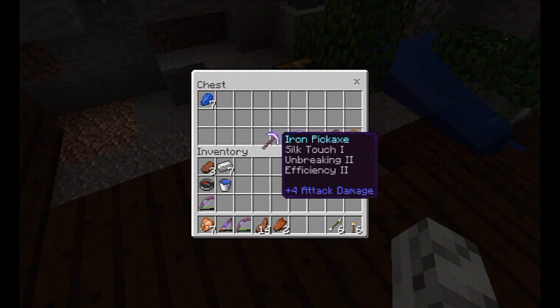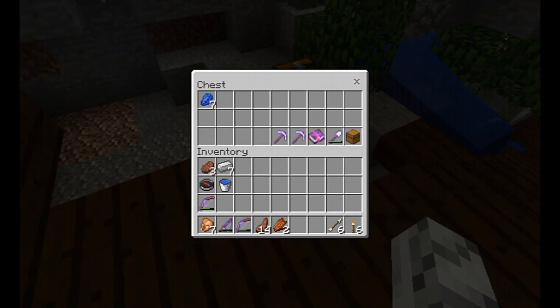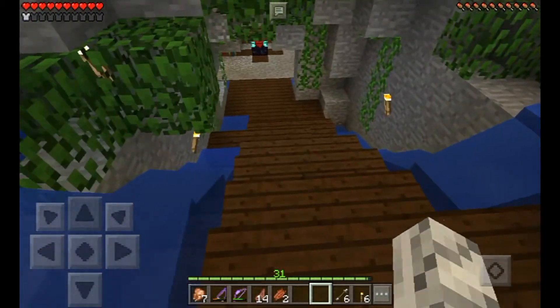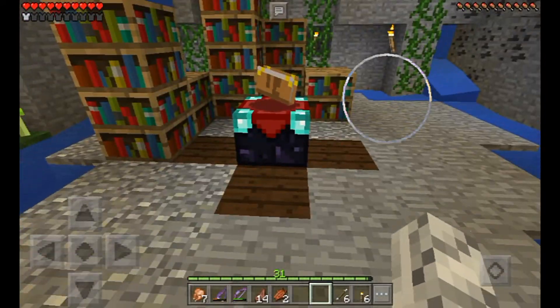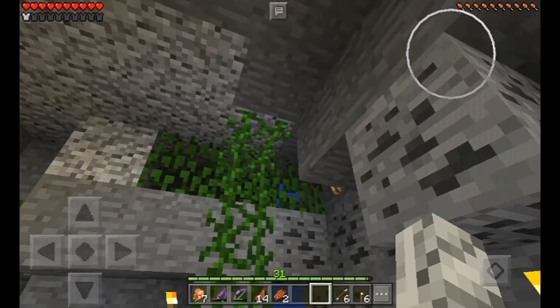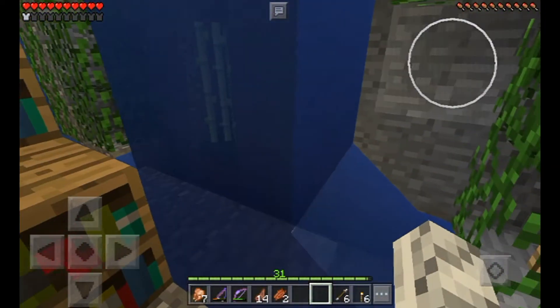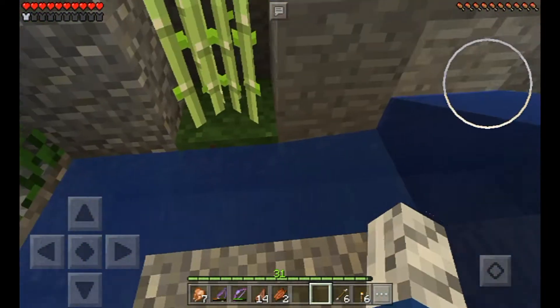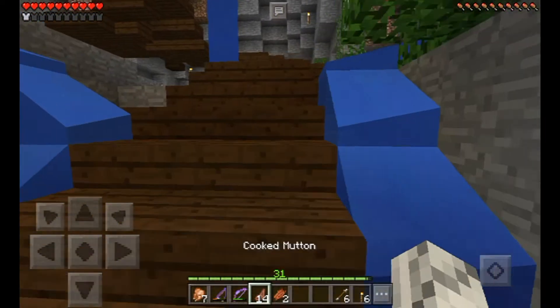I did do some enchanting and I got fortune, silk touch, and a projectile protection. I ended up creating this room which I do want to do enchanting in. It's pretty cool, I like it - like the feel for it. And yeah, that's what this room looks like.